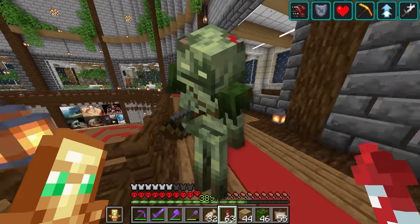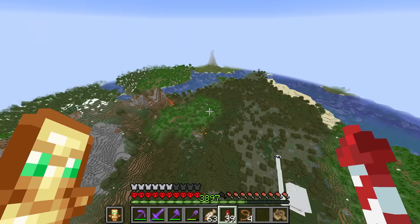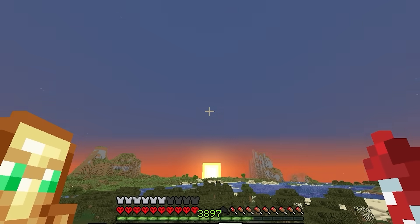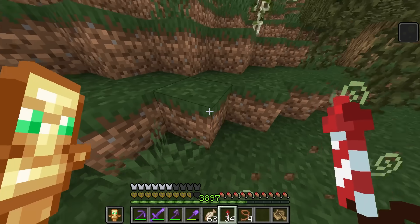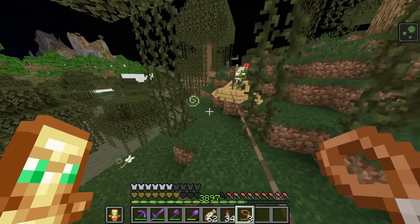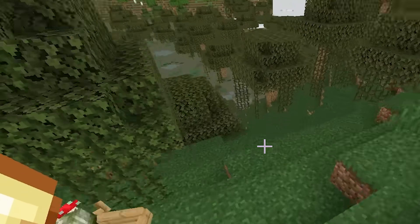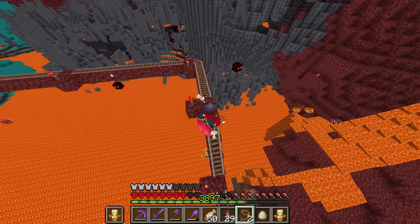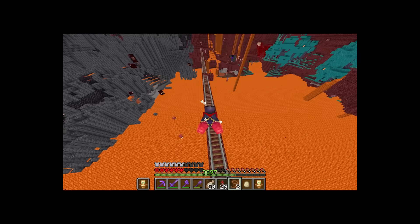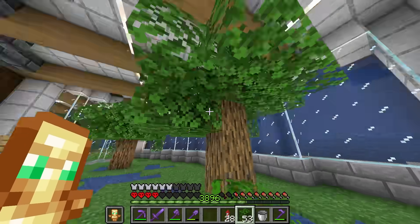Now let's go get those last three mobs. The first is the bogged — literally just a new variant of the skeleton mob that spawns in the swamp biome. We'll sit in the swamp, wait for night, and it should spawn pretty quick. Oh, here's one — and they poison you. Let's get them in this boat. A nice new feature is you can now put leads on boats, which makes transporting things easier. I'll drag you all the way back to base — maybe stop shooting me though? We'll name you Bugged, and decorate your cell just like the swamp.